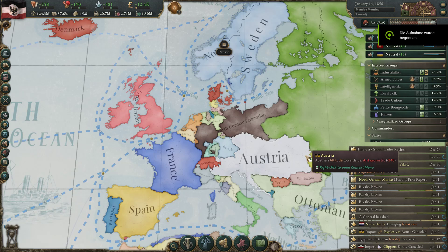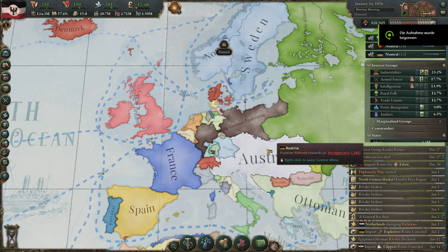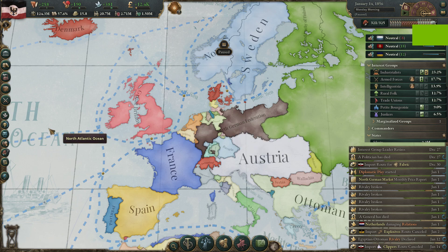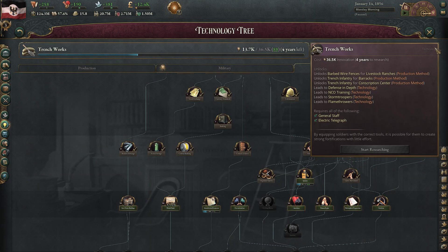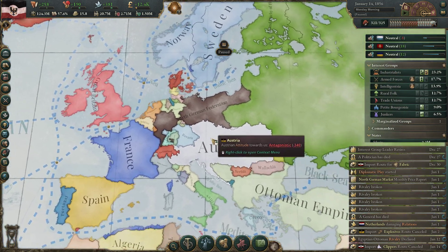Welcome back ladies and gentlemen. I'm the Serious Strategy Game and we are returning to Victoria 3, playing as the North German Federation. We are ticking down on our way to enable trench infantry, at which point we are going to go against Austria.